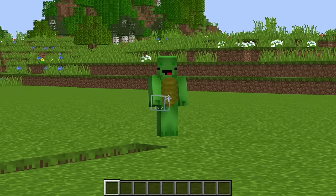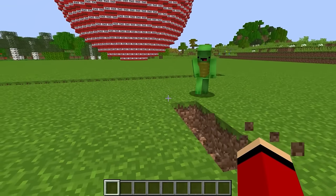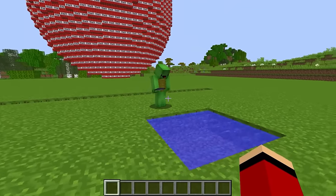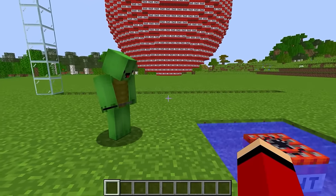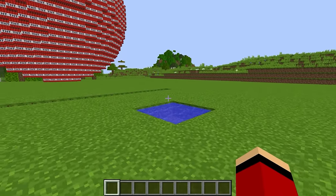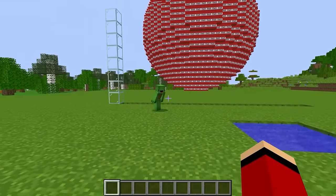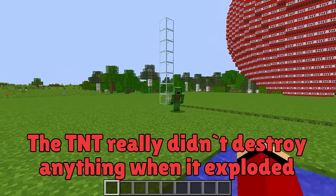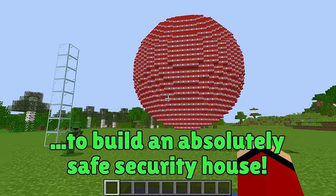See this TNT here? I'll detonate it! TNT doesn't do damage in water! Didn't you know? The TNT really didn't destroy anything when it exploded! That's why I'm gonna use TNT's weakness, water, to build an absolutely safe security house! I know your weakness, TNT! Just watch, JJ!